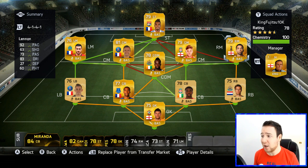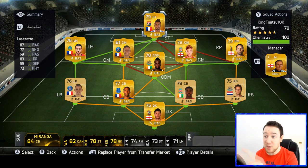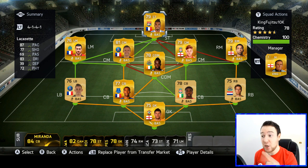We've got Aaron Lennon on the right — you need pace on that side. The most expensive one I've seen is like 1.9k. This team has only run about 11 to 12,000 coins. And we've got this guy right here — Lacazette. Buy him. Lacazette. You heard it here first — Lacazette, buy him right now.